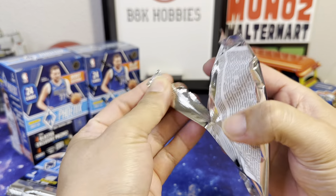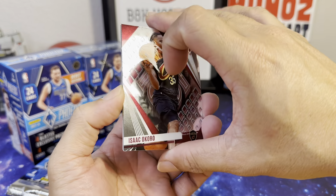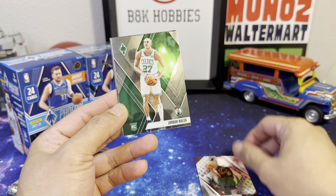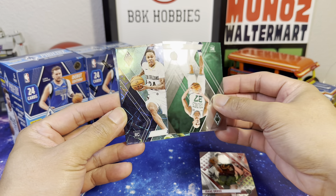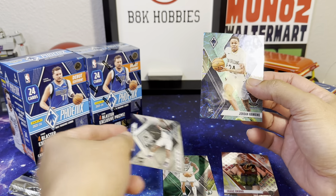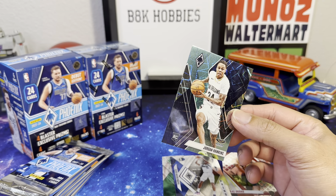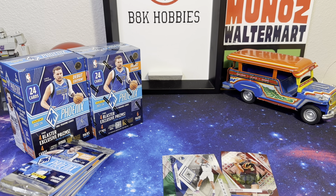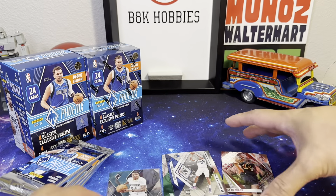Our first pack. Just to help out this channel, do click the subscribe button. We got Alcorro Jordan Wash — oh, what is this? Jordan Hawkins, what kind of parallel is this? And Oliver Max Prosper. It's a nice looking rookie card.